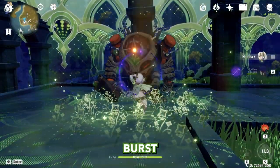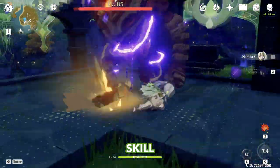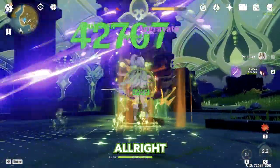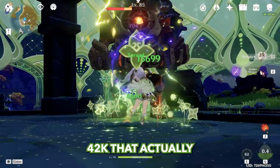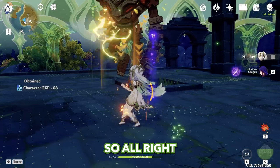Starting with Nahida's burst, applying Dendro, using Electro skill — and now we're doing damage. 42k! That's actually pretty huge damage for only a 2-character team.